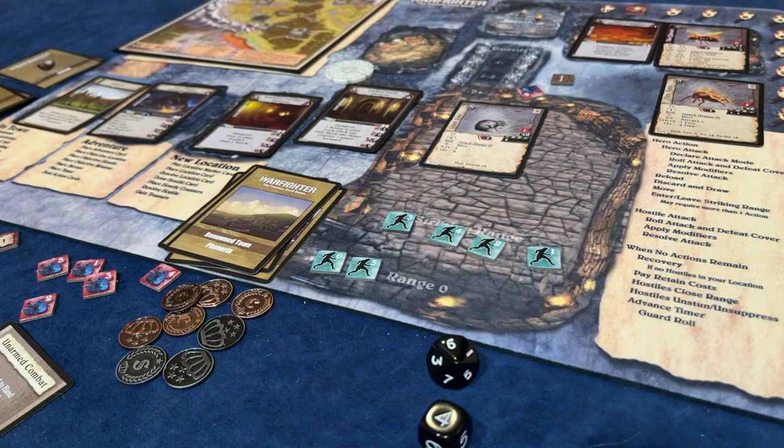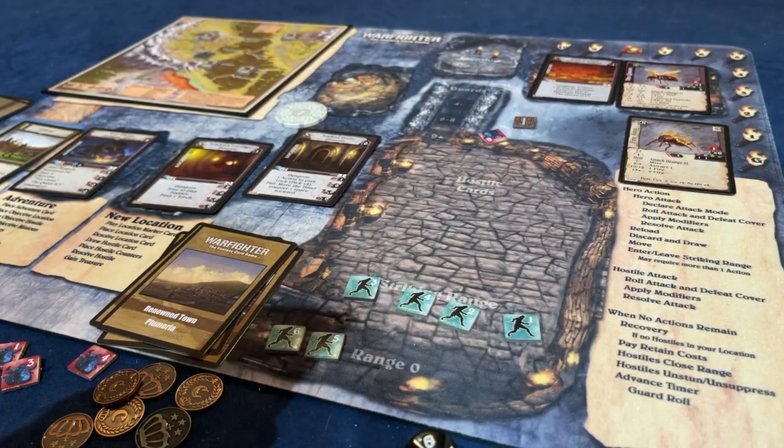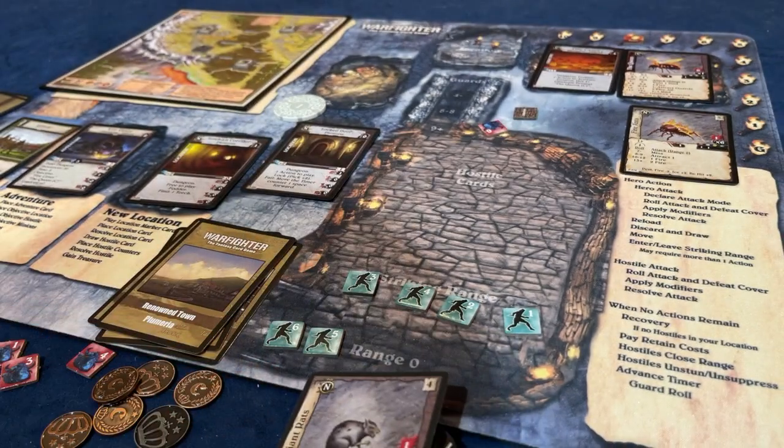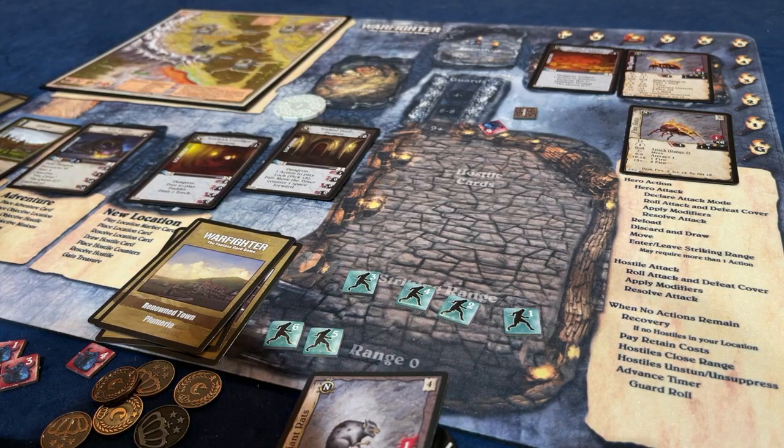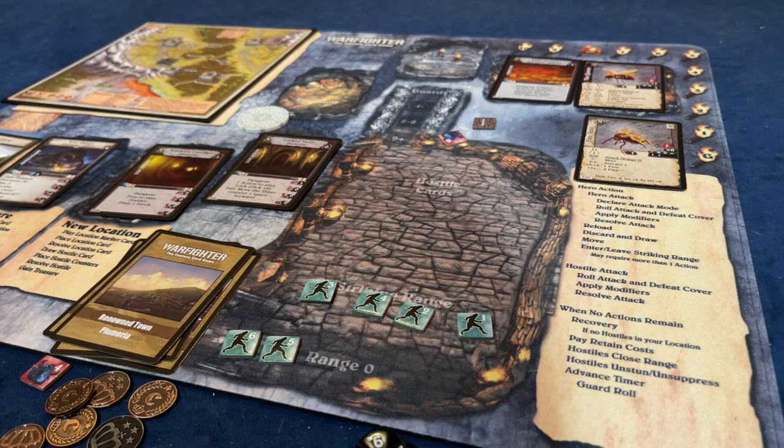Round comes to an end, everybody gets their actions back. The timer drops to 8. I'm in a fodder room, so I get 9 experience for the rats and 4 for the room, that's 13. I'm literally out of experience tokens - I have every experience token in the game right there. We also get a silver. Next round - I already moved the timer.